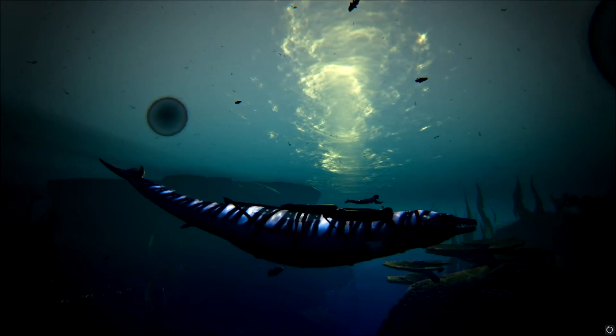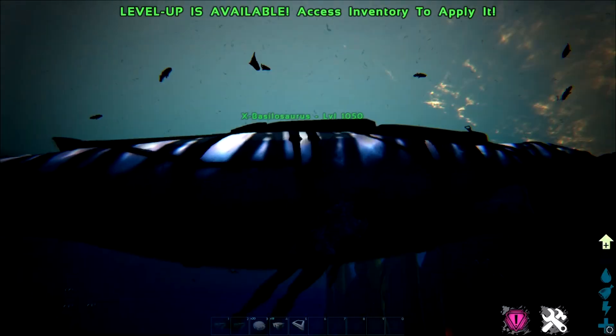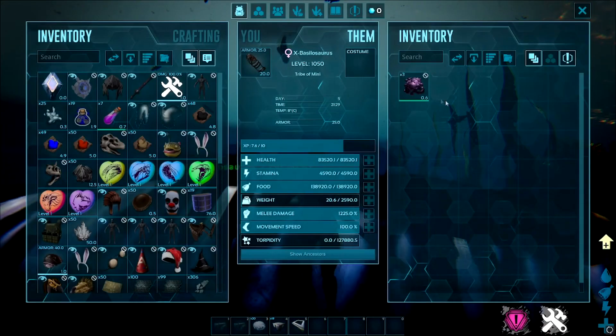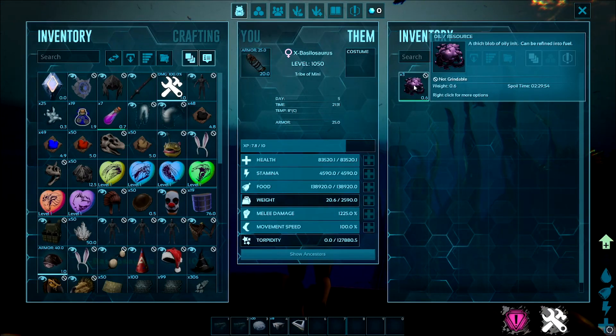Basilosaurus. These must-have water mounts have gotten their own little feature added with Kraken's Better Dinos, by now having the ability to produce their own bio-oil, which can be refined into gas and used for a variety of other features and recipes.